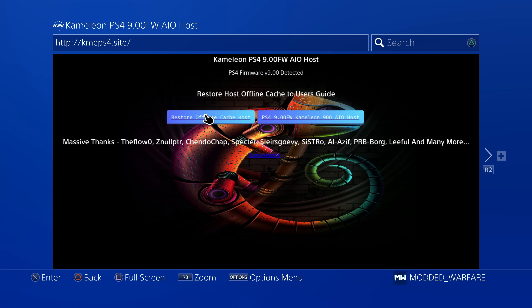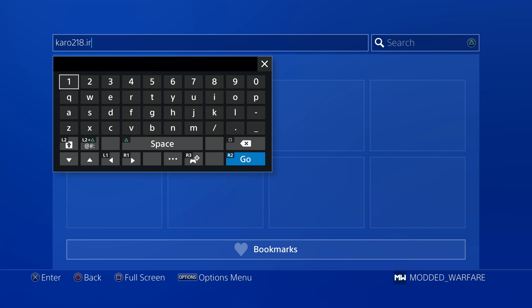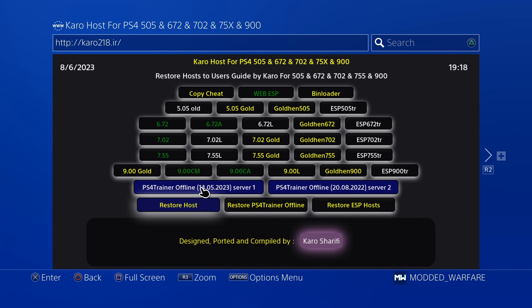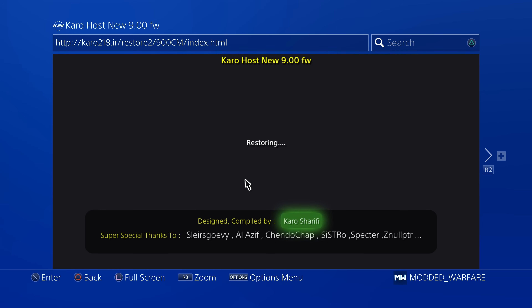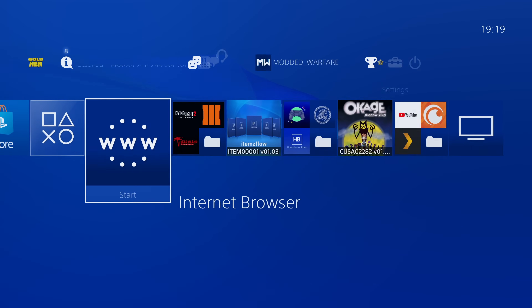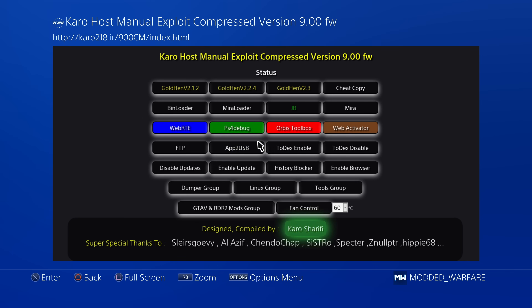Pretty much last but not least, we have the restore offline cache host, which currently doesn't seem to be working in Chameleon's host. So going to caro218.ir — there's a restore host option. You need to make sure you've cleared your website data before doing this. After running restore host for 9.00, you can see it is now caching. So if you already have the exploit host cached in your browser, clear your website data first, then run the restore host — otherwise it will not work. Now we have it cached in the user guide page.